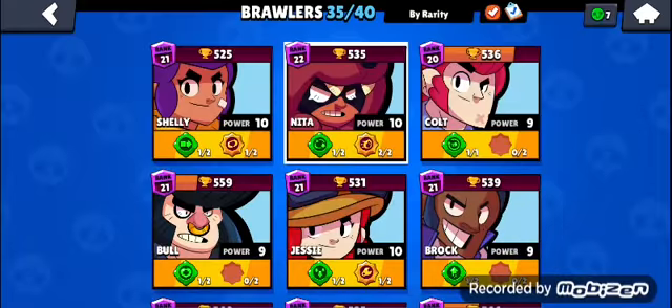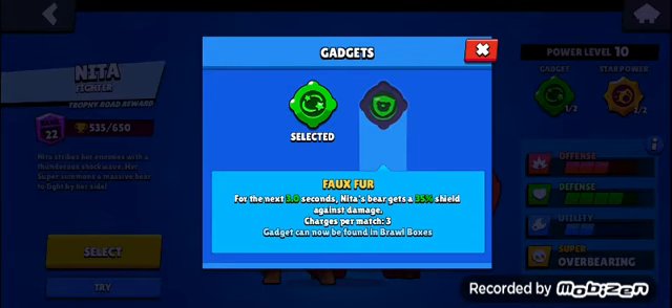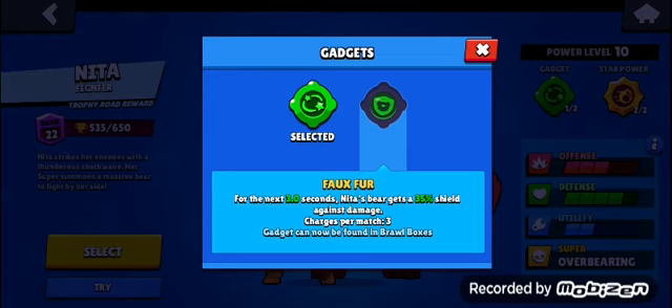So Nita's new gadget is called Fox Fur. Basically, for three seconds her bear Bruce has a 3.35% shield, so that's actually really good — but if you're using it in heist or somewhere else, it works there too.